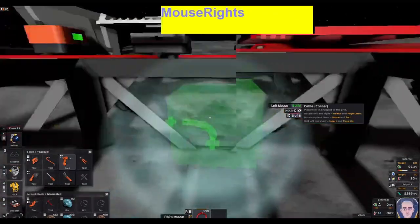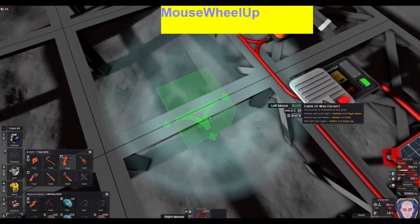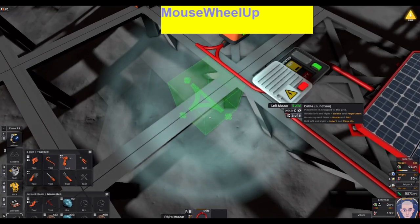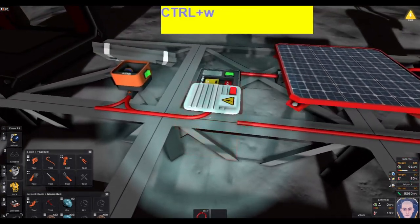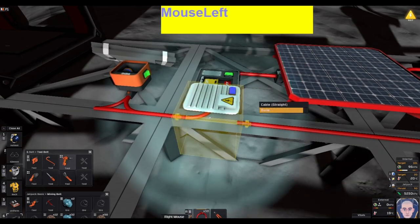Remember how I told you you could scroll to see different options? We're going to look for a straight piece, which is right here. But you can't just put that in — you need your wire cutter so you can splice into it.